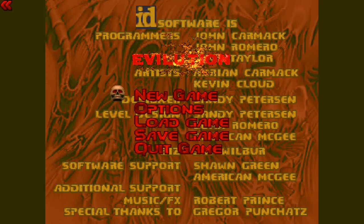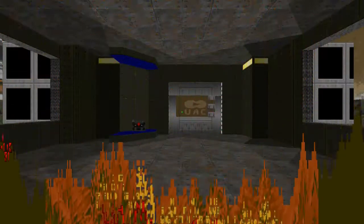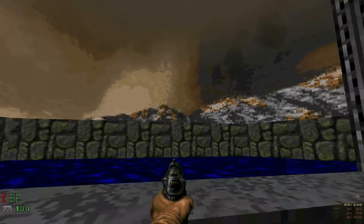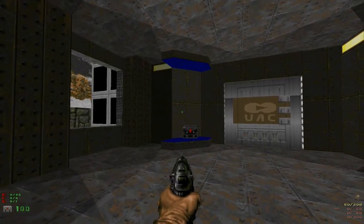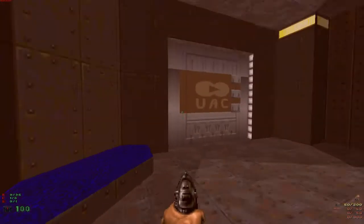Today I will be doing the first eleven levels. Let's try and do this pretty sharpish. I can't guarantee that I'll get all the secrets because I'm really not as familiar with this as I am with the other Doom games. So, Ultraviolence, and we start off with System Control with a different sky texture. This is the level which started off the TNT levels in the PlayStation edition of Final Doom.